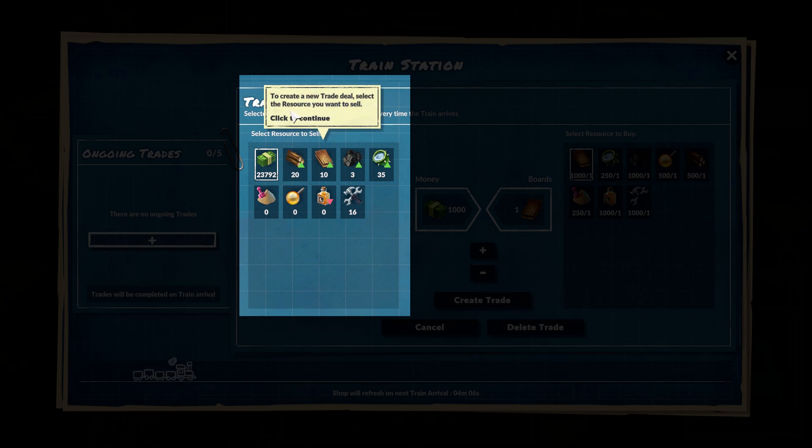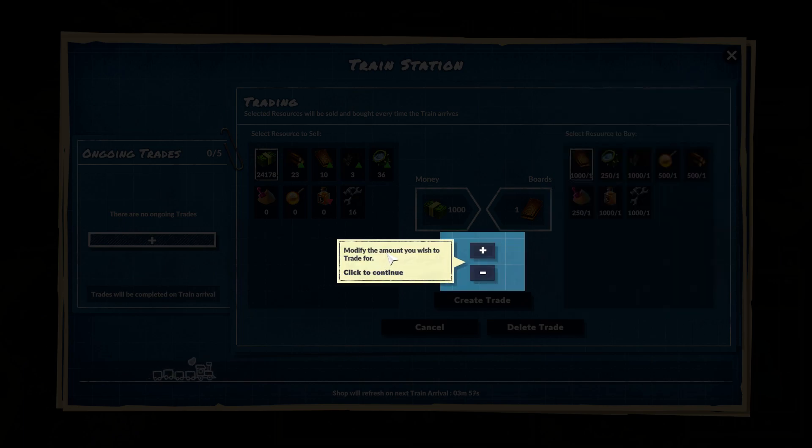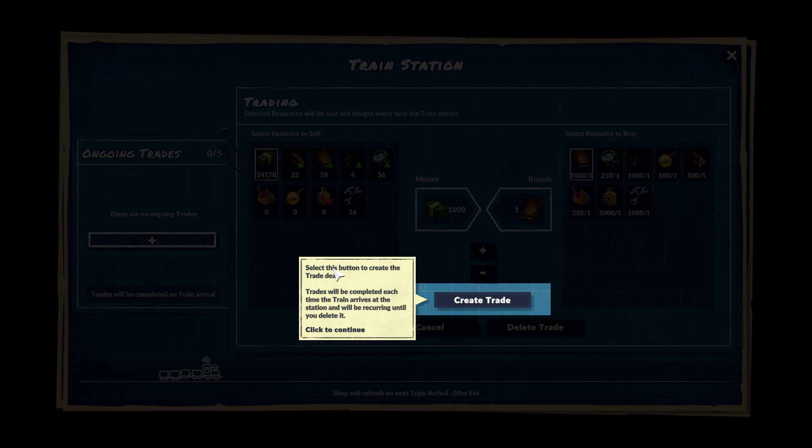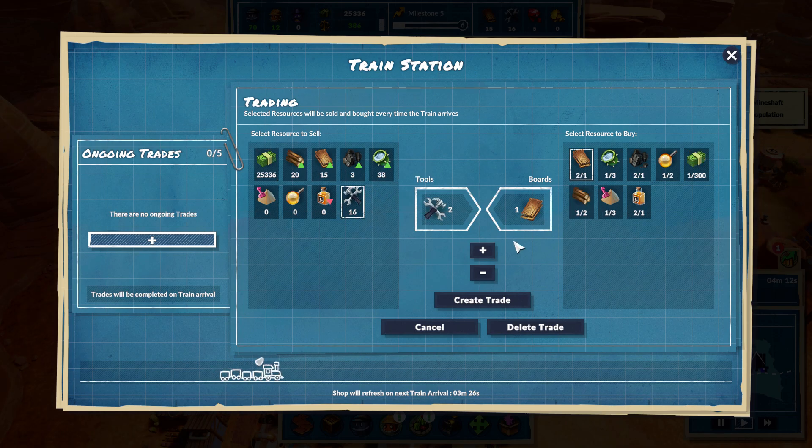To create a new trade deal, select the resource you want to sell, then select any resource you want to buy, modify the amount to trade, and select the button to create a trade deal. Trades are completed each time the train arrives. Let's do cash - oh it's a thousand dollars for one board? Are you kidding me. What are tools? We cannot buy tools.